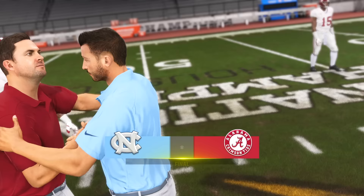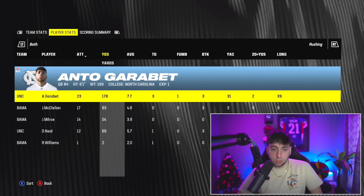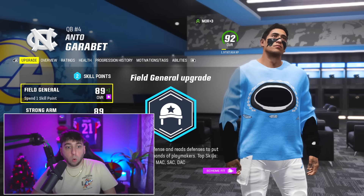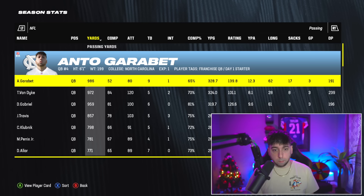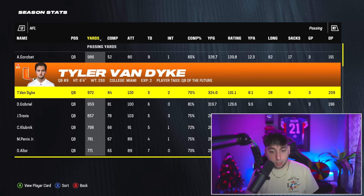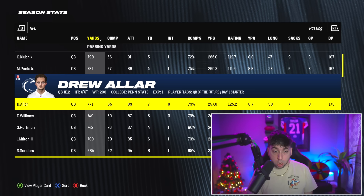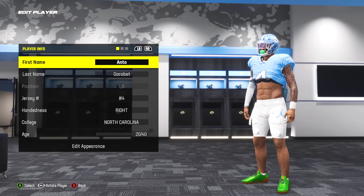We ended up winning this game 52 to 17 — we were out there cooking breakfast, lunch and dinner. 357 yards, three passing touchdowns, no picks. Rushing wise — 23 attempts, 178 yards, three rushing touchdowns. I got two skill points to use. We should probably work on field general and passing accuracy, but I'm going to use both skill points on scrambling. We're now 93 overall. I'm leading the country in passing yards, passing touchdowns — guys like Tyler Van Dyke, Dylan Gabriel, Jordan Travis are on the list. It sucks what happened to Jordan Travis.